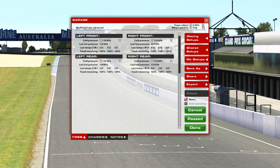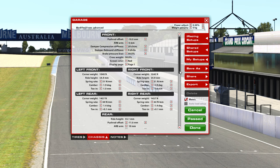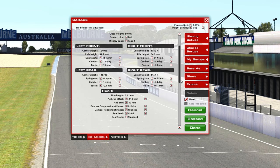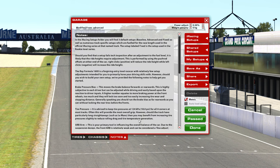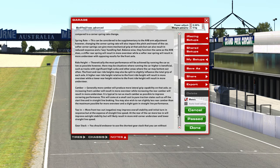Speaking of car setup, there is nothing too scary to learn in the garage of this car. Basic adjustments like camber, spring rates, toe angles and anti-rollbar changes are all possible, as well as damper compression and rebound for those looking for that little bit more compliance over the kerbs and rougher surfaces.